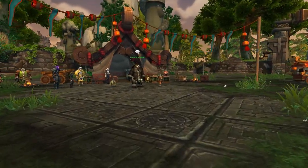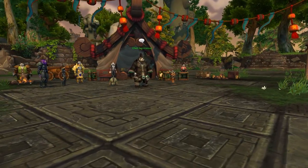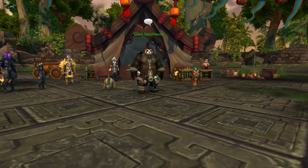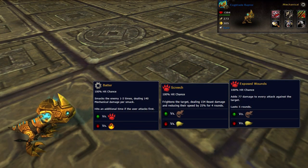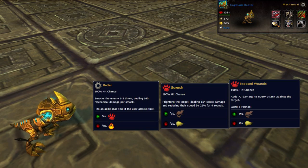Hello Internet! I'm Hazel and this is how I did Chen Stormstout with only two pets for an awfully big adventure. For the first pet I'm using a Cogblade Raptor with Batter, Screech and Exposed Wounds. Some people have had luck with other mechanical pets such as the Clockwork Gnome or the Darkmoon Zeppelin, but I really like this guy for this.